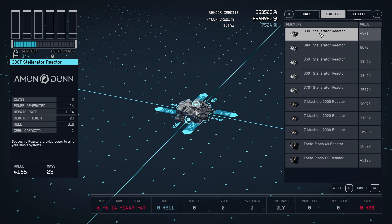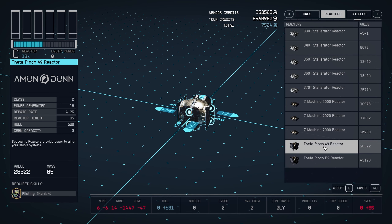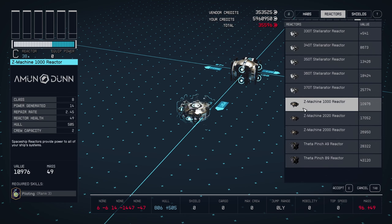I wanted something with all of the cargo that's going to be shielded, something modular so it'd be easy for me to take things out. This is just the first phase and as I visit more places, I'm going to add more stuff into it.